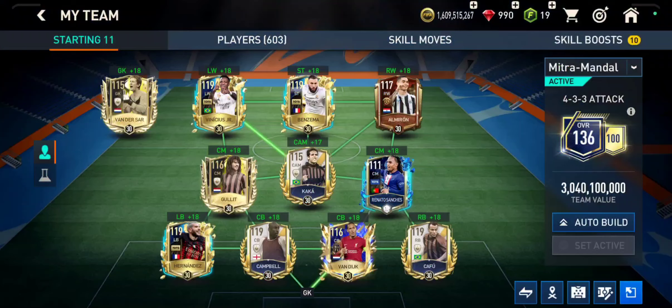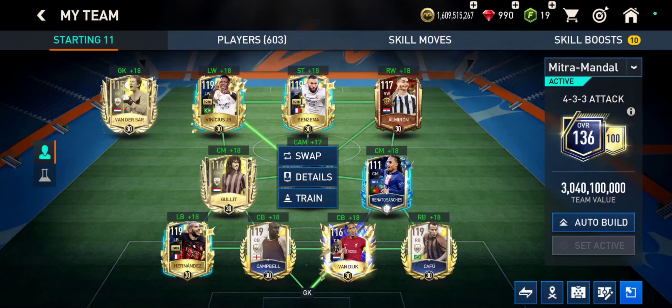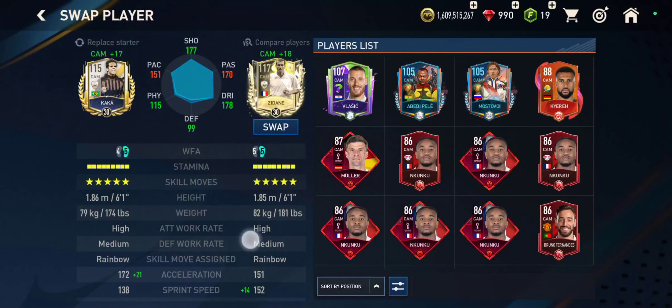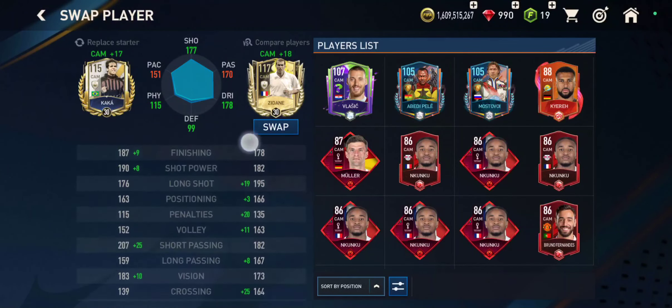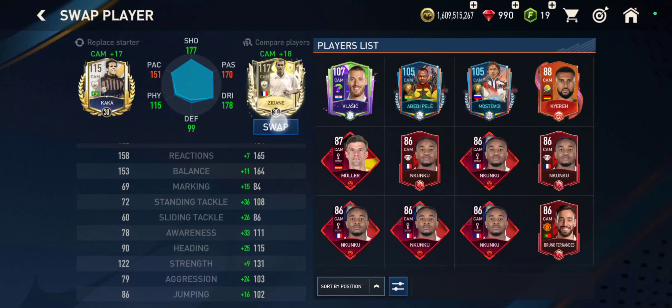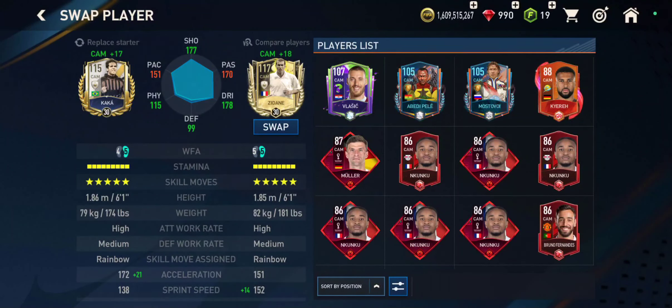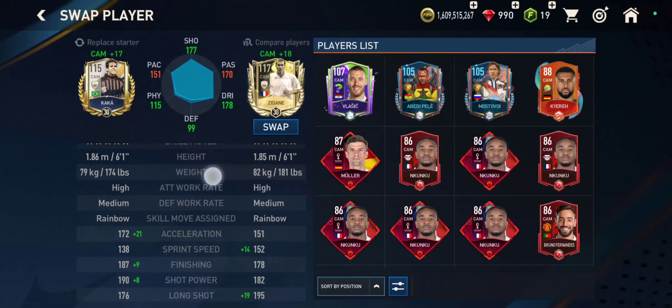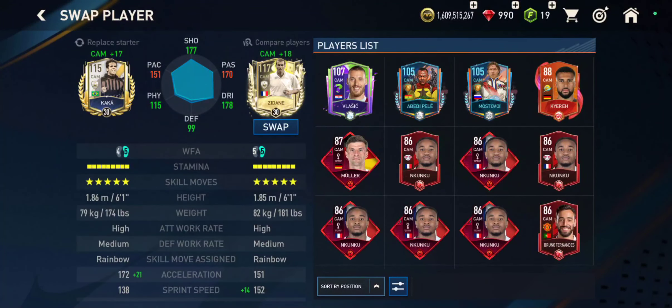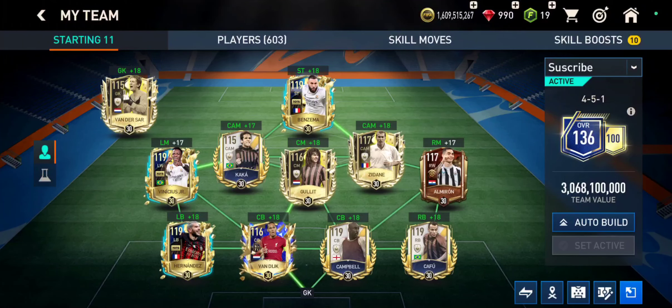Before Kaka, I was running with Prime Zidane. He has a similar feel as Kaka gameplay-wise. Stats-wise, if you compare them side by side they look like identical twins with almost similar stats, height, work rates, etc. But Zizu does have the slight edge over Kaka in terms of stats, and he also has the five-star weak foot, which is important for a CAM.